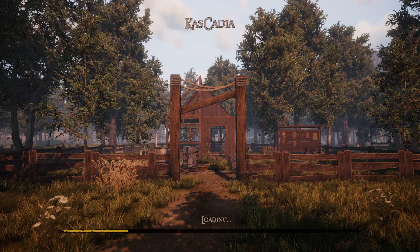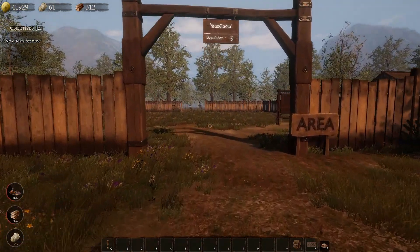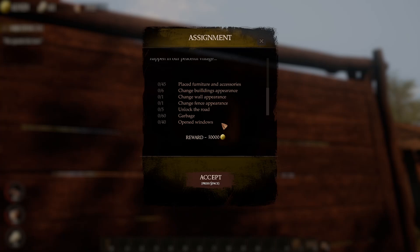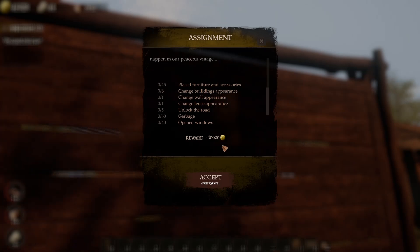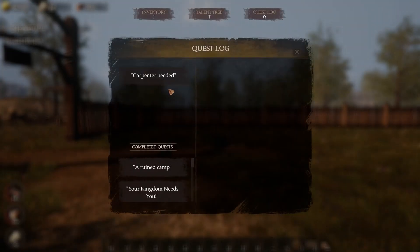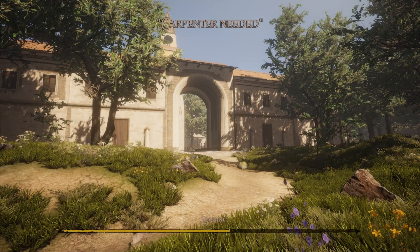That took a little bit longer than I thought. I had one other job listed here, but I might have more now. It's one job — let's see what it says. Carpenter needed — place furniture and accessories. Oh, this is a big job. Let's go ahead and try to do this — 10,000 gold coins. So we're going to try to tackle this one right here and see how far we can get.